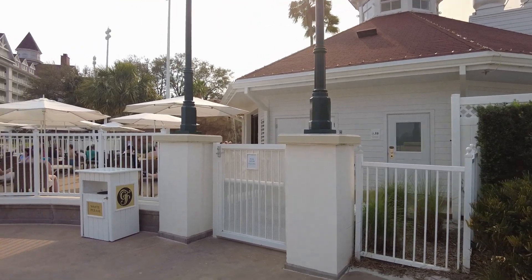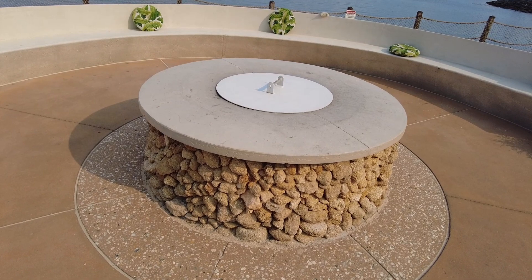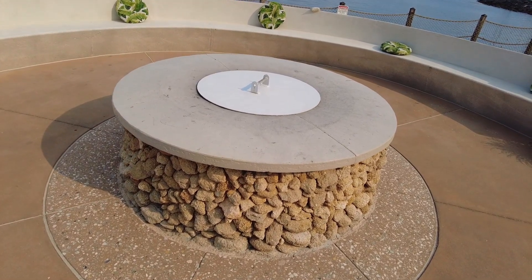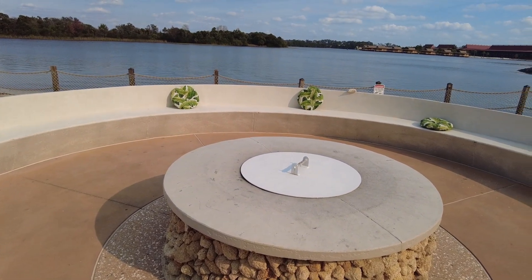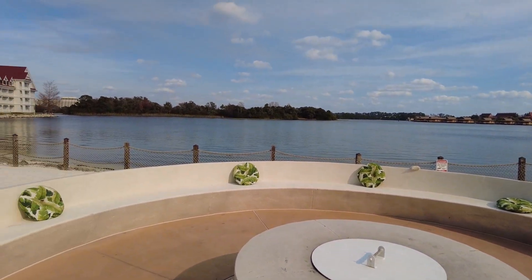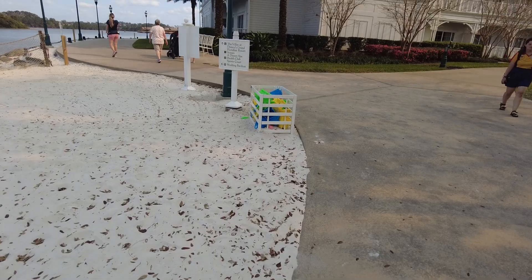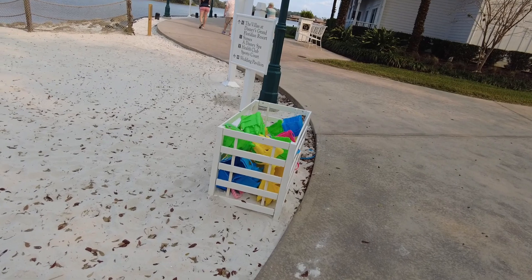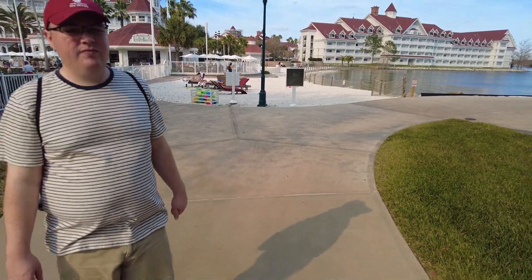On the other side of the pool bar is the fire pit for marshmallow roasting — just about every resort has one of these. You can pay to come out here and roast marshmallows and make s'mores with this gorgeous lake view — absolutely sign me up. This little sand pit area behind the pool also has sand buckets for making sand castles. There are also loungers on the beach if you want to use them.